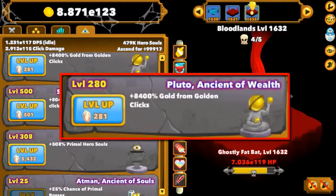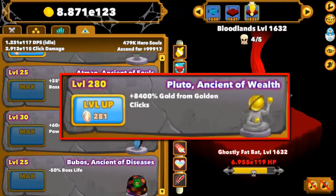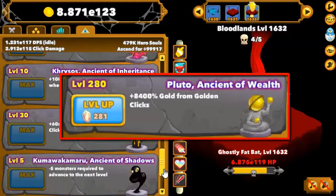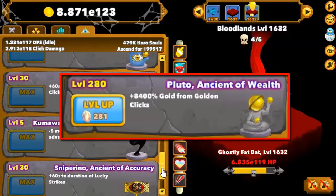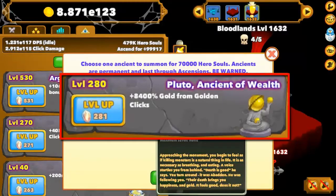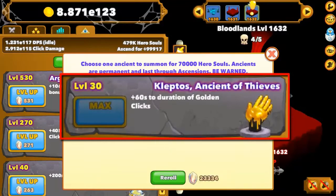Pluto, the ancient of wealth. This ancient is one that affects your golden clicks ability. The more you put into Pluto, the more gold you get from using the ability. It's a pretty damn good ability, especially at the point where I am at in the game, which is around mid game or so. Pair it with Kleptos and the other gold ancients, and you have yourself in an excellent situation.